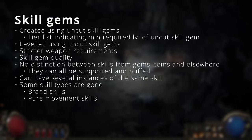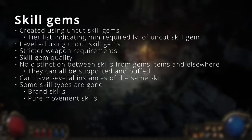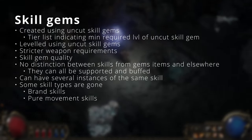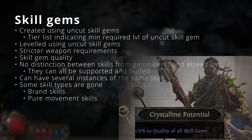Skill gems in PoE 2 will in general have much stricter weapon requirements than in PoE 1, where most skills can only be used with a single weapon type such as a mace. We do know that skill gem quality still exists, but we don't know what it does to any gem just yet.